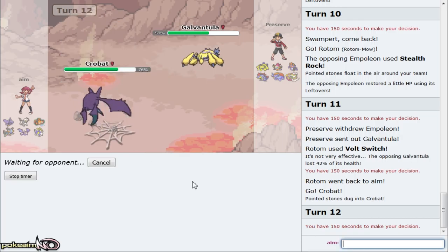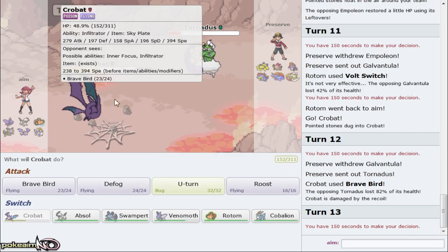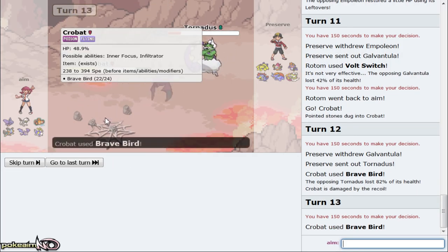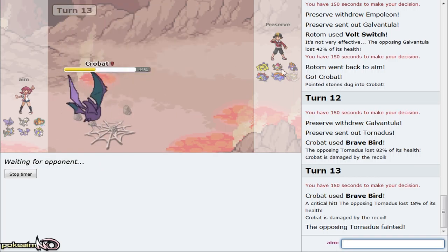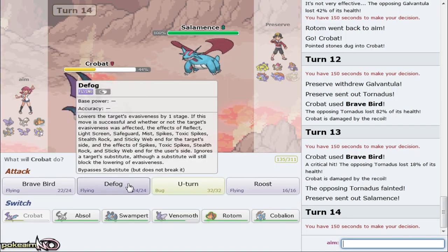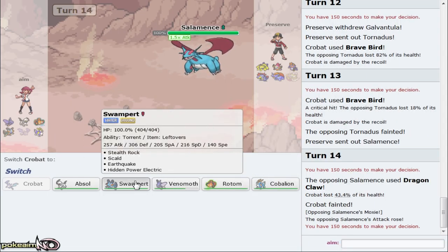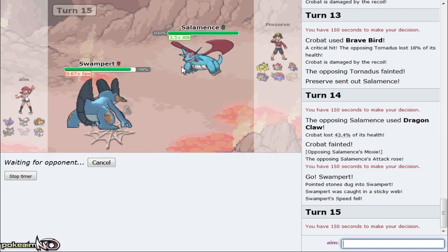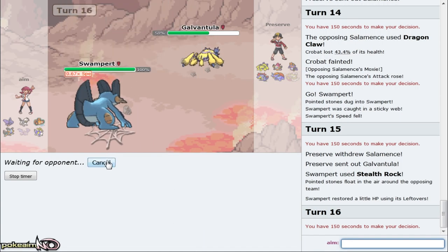He misses unfortunately, but Empoleon is going to come out. I should be able to go for Bug Buzz right here - I probably should have gone Bug Buzz first. He actually has Roar too - that's unfortunate. I don't want to risk it having Grass - I'm going out to my Rotom and going for Volt Switch. That's really unfortunate - we had the potential to sweep them right there but it is what it is. We can still do that later and I plan to. Eventually something's going to come out and I can go right out into Crobat, outspeed him, and knock him out with Brave Bird.